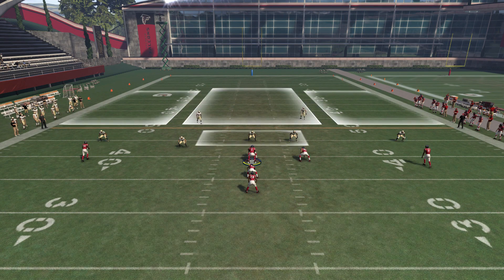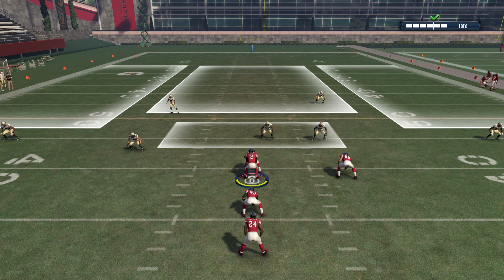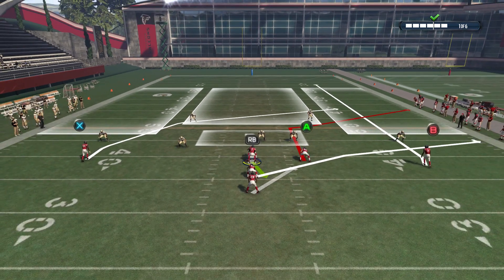Here at cover two, you see it's the exact same. Right after the snap is where you'll find out the difference between man and zone. So here we throw to the corner.